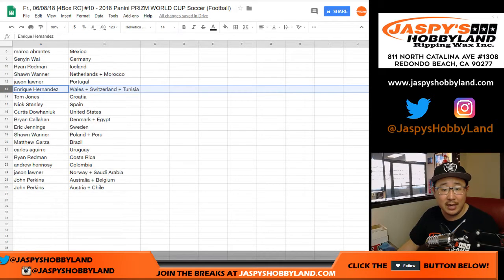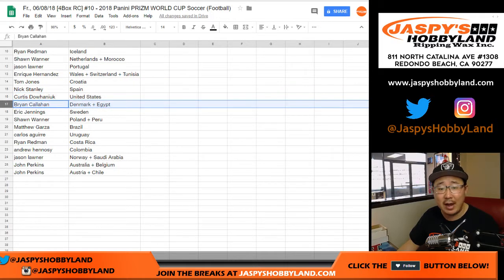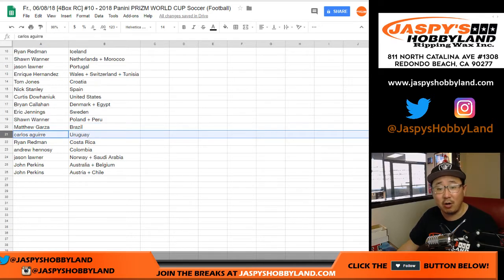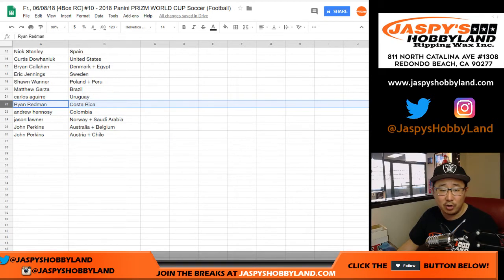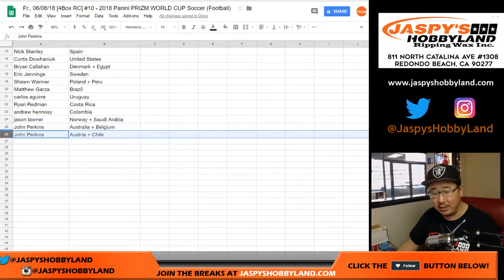Portugal for Jason Launer. Kike, you've got Wales, Switzerland, and Tunisia. TJ with Croatia. Nick Stanley with Spain. Curtis with the United States. Brian with Denmark, Egypt. Eric Jennings got Sweden. Sean with Poland, Peru. Matt Garza with Brazil. Nias Carlos with Uruguay. Ryan with Costa Rica. Colombia for Andrew. Jason with Norway, Saudi Arabia. And John Perkins with the last four countries — Australia, Belgium, and Austria, Chile.